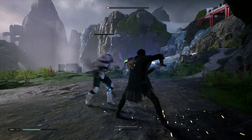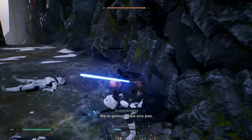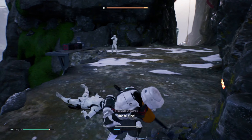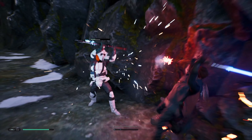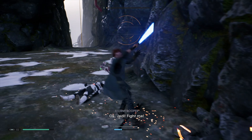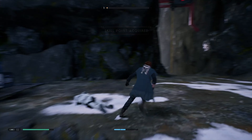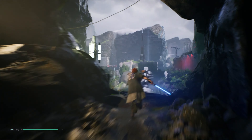Fallen Order takes the same concept, but adds a few tweaks to make it a little more accessible to newcomers and Souls veterans alike. In Fallen Order, you still have to know when to dodge, parry, or attack, but there are visual cues to help keep you alive — flashing icons that let you block and parry, and red ones that tell you to get out of the way. It makes the Souls combat actually playable rather than frustrating.